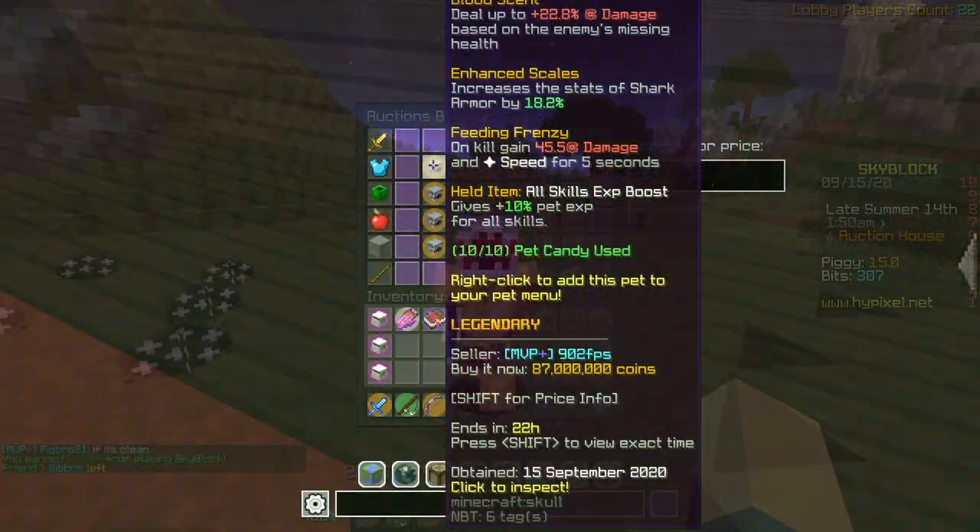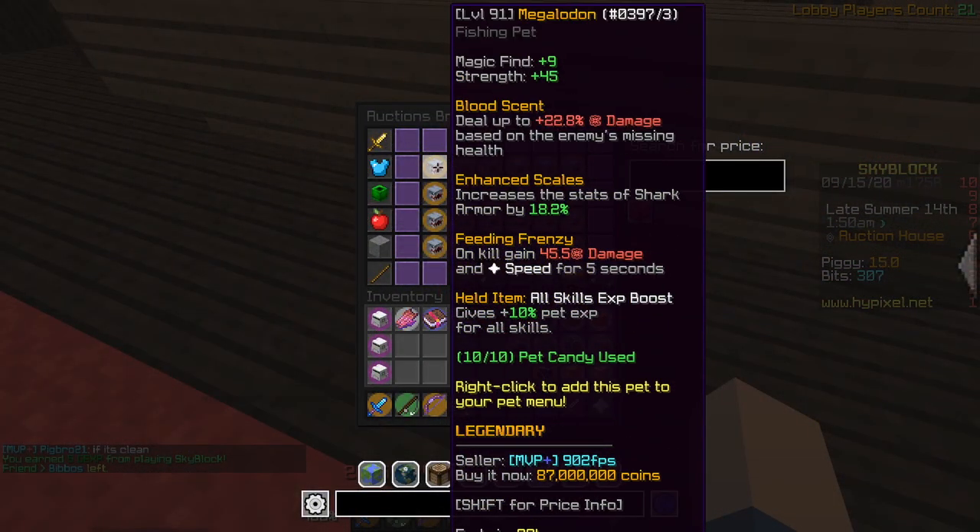I would go ahead and say that even the Megalodon pet, the new shark-related event pet, is better than the dolphin — but that would just be lying. The Megalodon pet is absolute garbage. You get 10 magic find, which I guess is decent. You get 50 strength. You deal extra damage based on the enemy's missing health, which is just kind of useless — you don't need damage while you're fishing. And then Enhanced Scales is probably the only good perk on this thing.